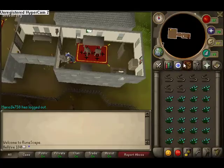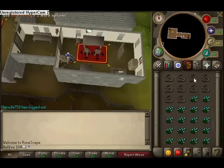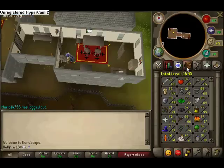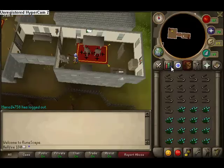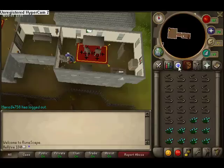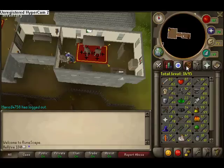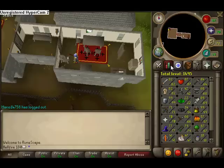I'm making bowstrings — it's a very, very simple way of making easy cash. Just buy some flax, buy 1k flax, it's like 87k, 90k, whatever. And then you go to a spinning wheel, like so, in Seers Village, just south of the bank, and you spin it. Very fast, very simple, make double the cash.